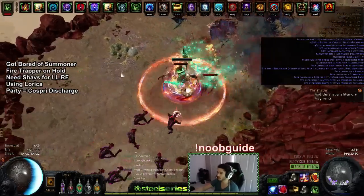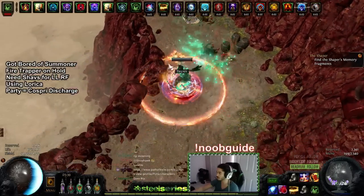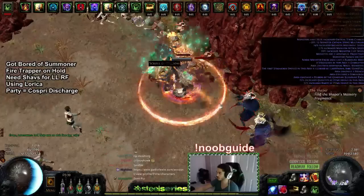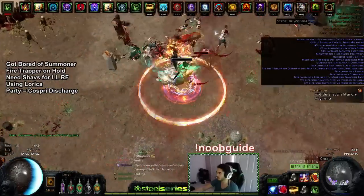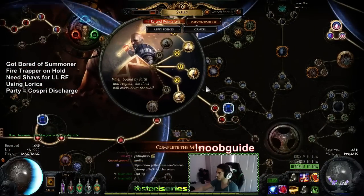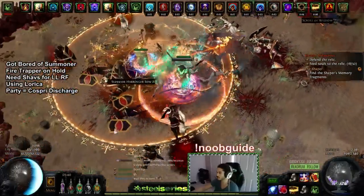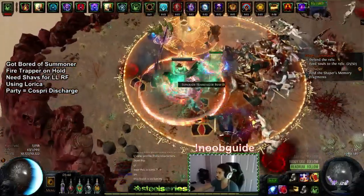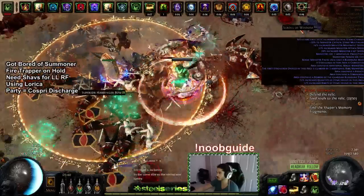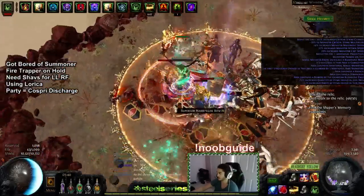I'd highly recommend doing Uber Lab before playing a Righteous Fire character because every single Ascendancy node you get is really good. The only one you could wait on would be Prayer of Glory, which is your last one. Prayer of Glory states that when you use a war cry, you gain attack speed, movement speed, and cast speed buff for four seconds — which is the exact cooldown of the war cry — and it also makes it an instant cast, which makes everything feel much smoother.